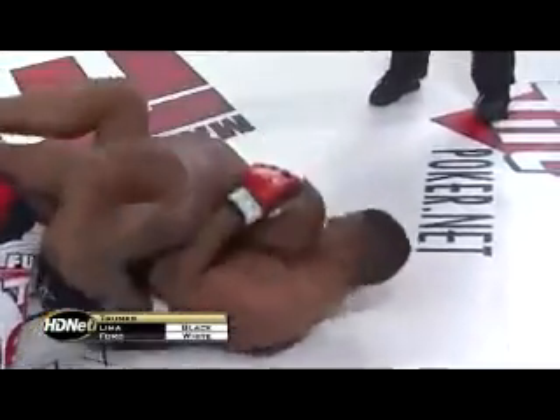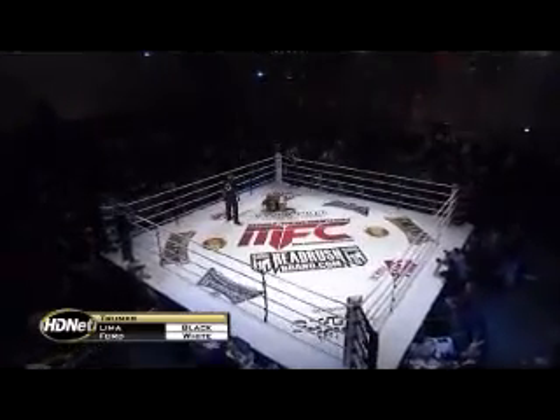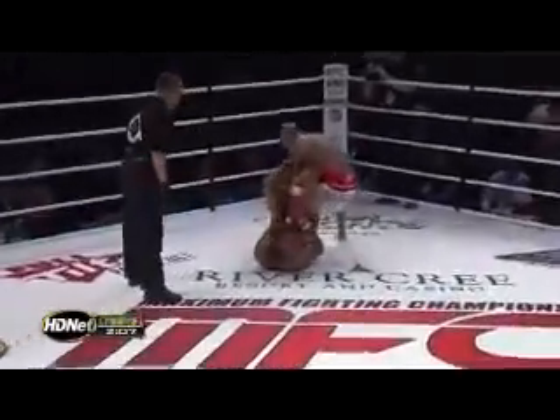He can't move, he can't pass, he's kind of stuck. All he can do is ground and pound. But in reverse, all Lima can do is lay there — he can't really move himself either. No, but he's moving, moving position. He's got that left leg in trouble. Nice hammer fist strike there from Ryan Ford. He escapes, top position.